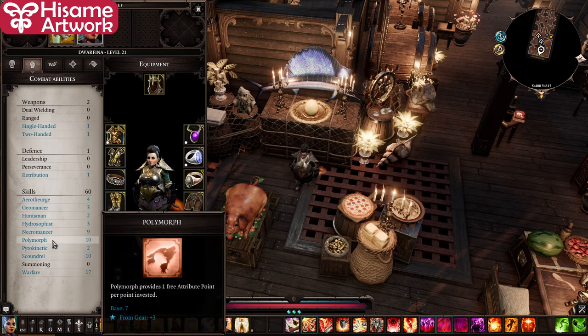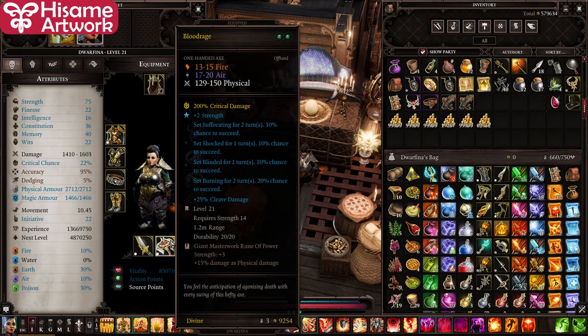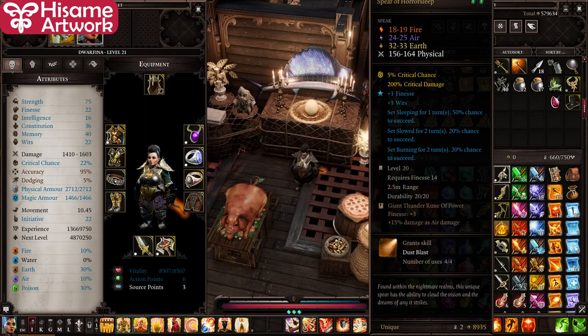Polymorph gives you one free attribute to invest, so I put as much as I could into Strength. I also put some into Finesse because I initially wanted to play a Finesse-based build. But having an axe and a sword gives you more damage than any spear, and you also have an extra slot for a Masterworks rune which gives you another five percent damage boost from Strength.